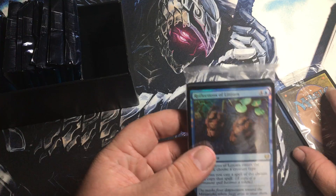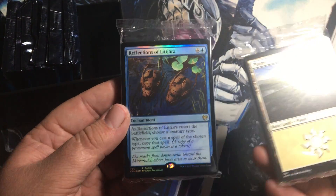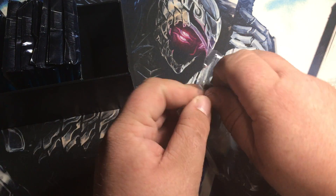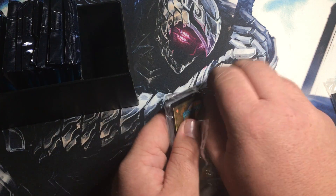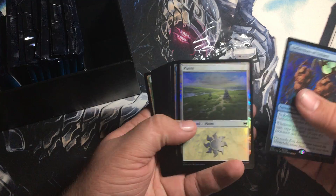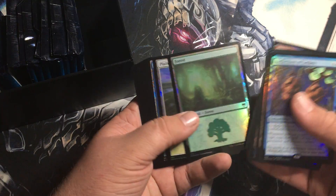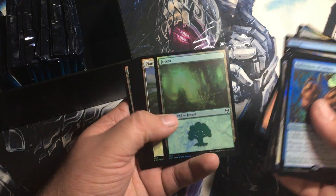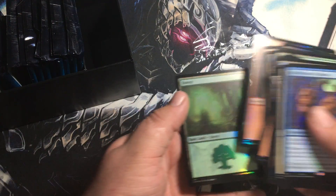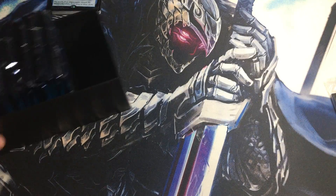Then we have these — Reflections of Litjara and lands. I'm assuming this is just promo-y lands. I've never got a bundle before so this is my first time. I wanted to record this. I'm assuming these are foil lands or something because didn't they say it had some foil? Oh, they're beautiful! They're so beautiful — holy crap dude, look at those foil lands!